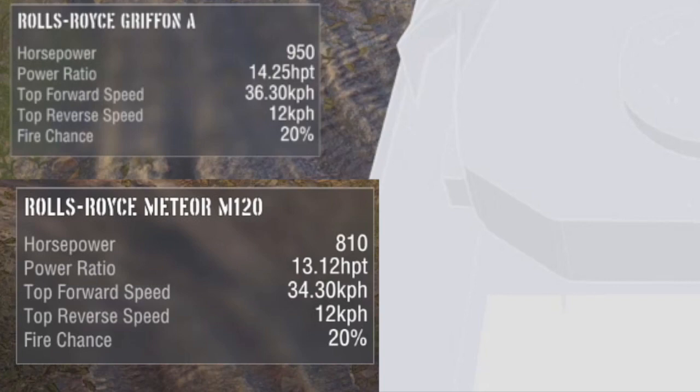The other tank — which I completely forgot the name of — is on the top. Horsepower on the other tank is better at 915... 950. The power-to-weight ratio is 14.25, which is better.